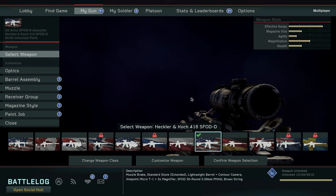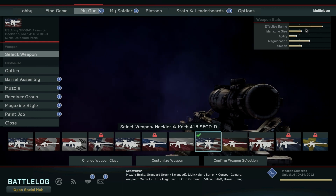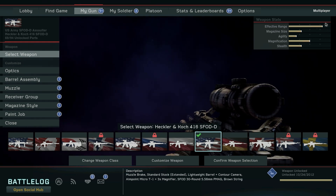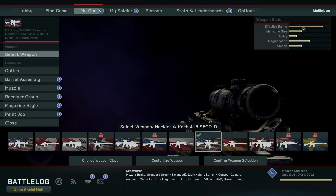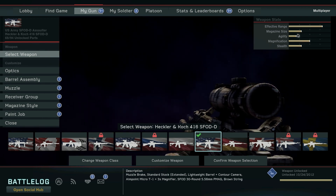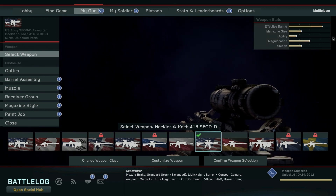I've chosen the 416 SFODD, and I'm going to show you how to take it from being an excellent long-range weapon — which is signified by the effective range bar right here in the weapon stats in the upper right-hand corner — and maybe reduce that a little bit. The ultimate goal of this video is to show you how to maximize close quarters capability, so I'm going to be upping the agility attribute.